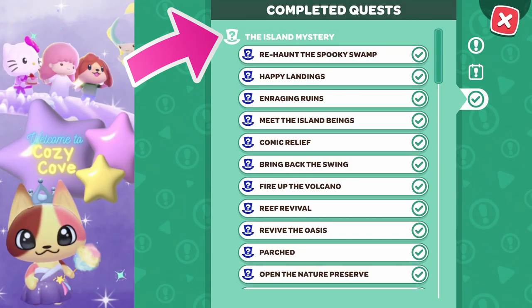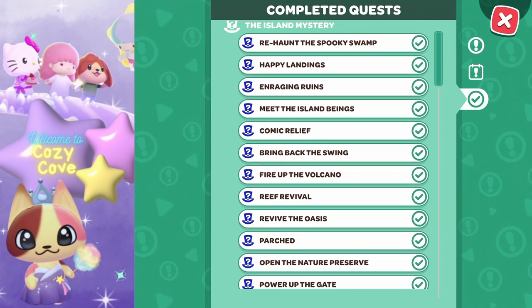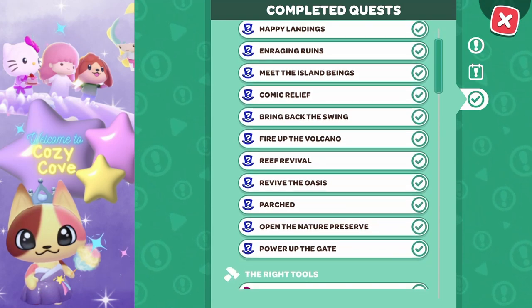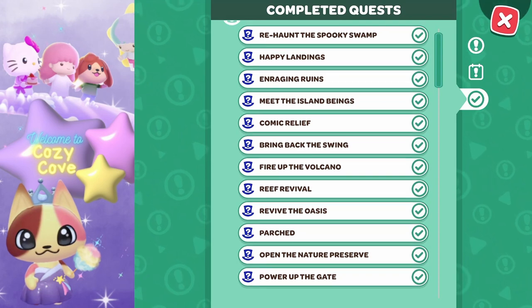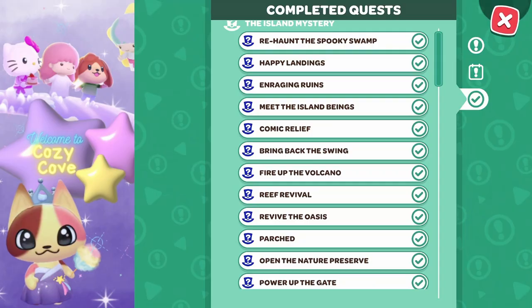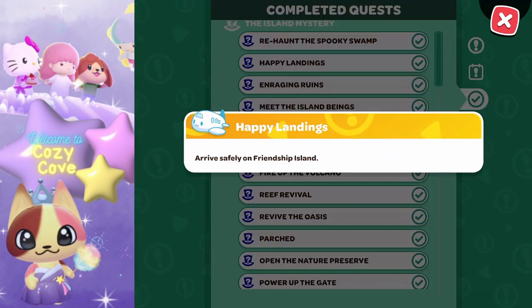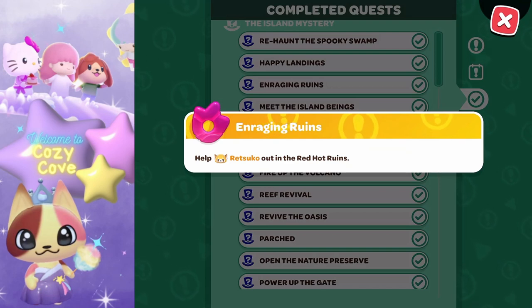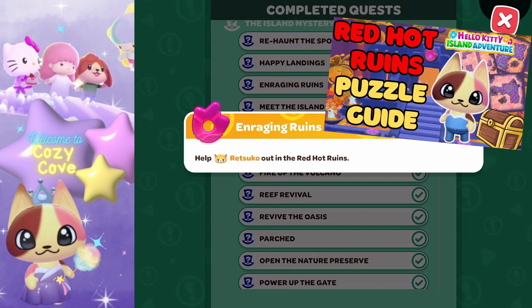I'm going to go through the list — there are about 13 different tasks you must complete to unlock this new content. In no particular order: rehaunt the Spooky Swamp by bringing back the attractions there; Happy Landings, which is when you jumped off the plane and landed on the island; Engaging the Ruins, where you help Rasutko out with the Red Hot Ruins — if you need help with that, I have a video on my channel.